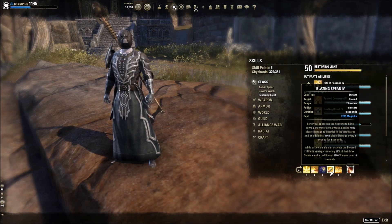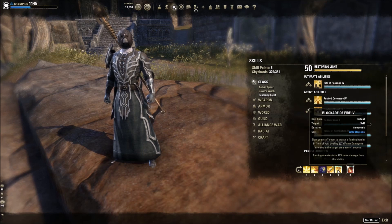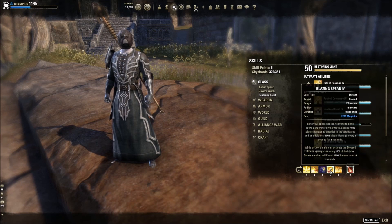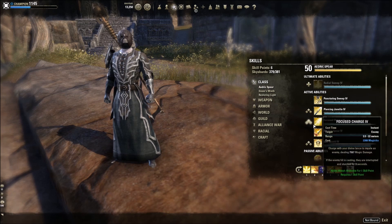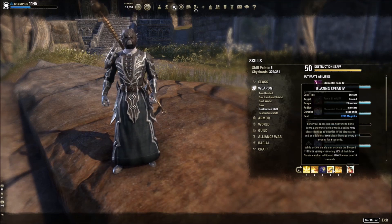Blazing Spear no longer stuns, which kind of changes things for PvP, but it now lasts two seconds longer — eight seconds total. This makes it really easy to pair with Elemental Blockade, which is also eight seconds. When you go to your back bar, a more complex rotation is going to reward you with more damage. You want to have as many damage-over-time effects that out-produce your main spammable as possible — that's how you get big DPS. These two things in conjunction, Blazing Spear from the Aedric Spear skill line and Elemental Blockade, are key.